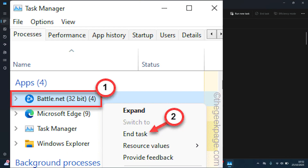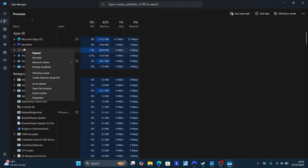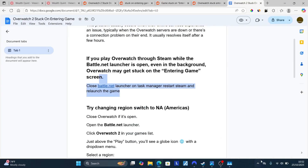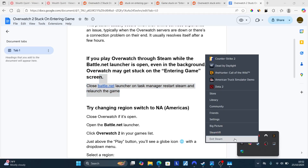In Task Manager, come to the B section and look for Battle.net launcher running. Right-click on it and select End Task. After closing the Battle.net launcher, also restart Steam by going to the system tray, looking for the Steam icon, right-clicking on it, and selecting Exit Steam.